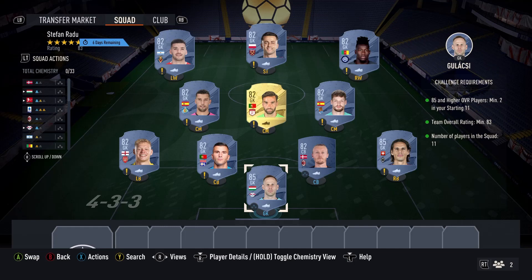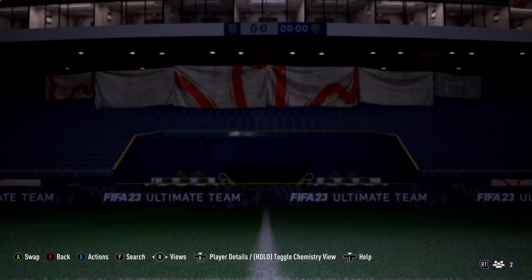Hi y'all, welcome to the Stefan Radu SBC — fairly straightforward. The good thing is, even though it's an 83-rated squad, you don't actually need an 83-rated card. You need two 85s, so that's not a problem, and it's nine 82s from there. Fairly straightforward, nothing too strenuous, and realistically 82s you can probably get for like 700 or so anyway.